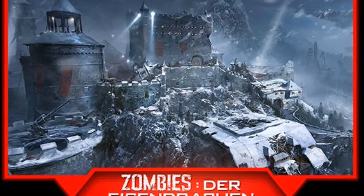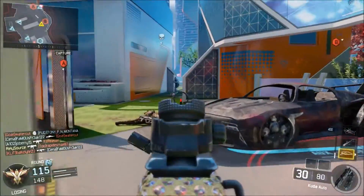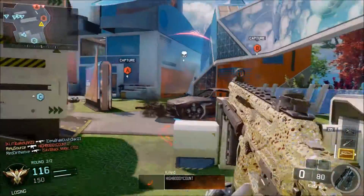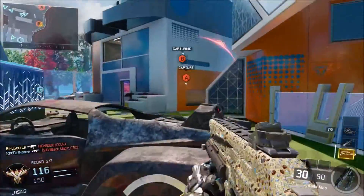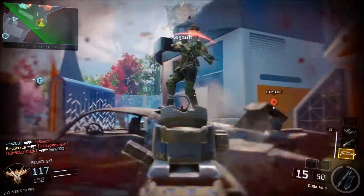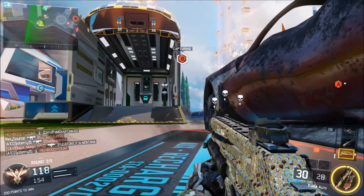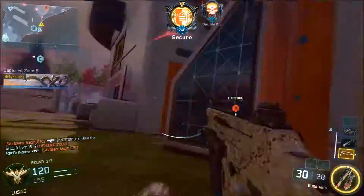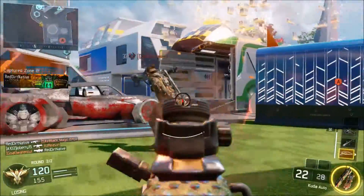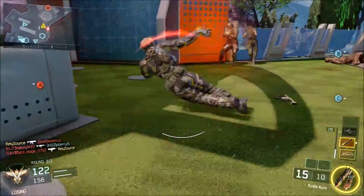Finally, we have Der Eisendrachen, which is the zombies experience coming in the Awakening DLC. It is set in a huge medieval castle and is the first chapter of the zombies story being told across the full DLC. They've really excelled themselves because it looks like a lot of fun. All the evil and monumental things that have happened in zombies seem to be centered in this one big castle, which is built upon an ancient site where many dark tragedies have occurred over the centuries.